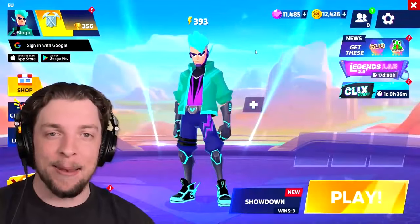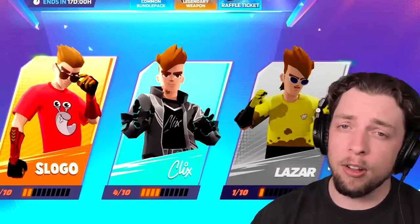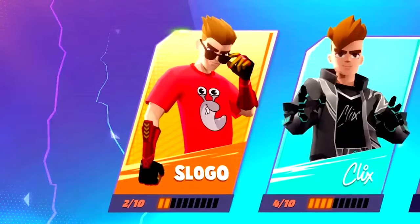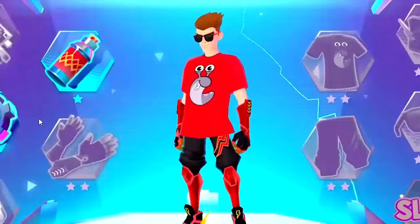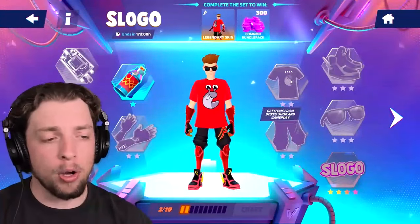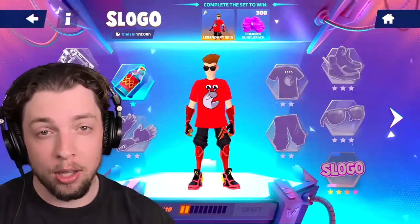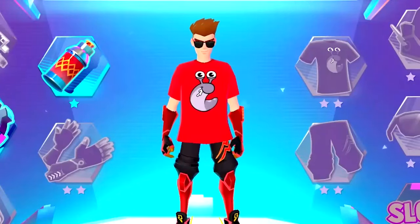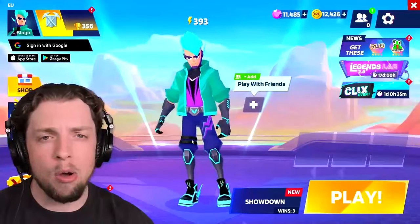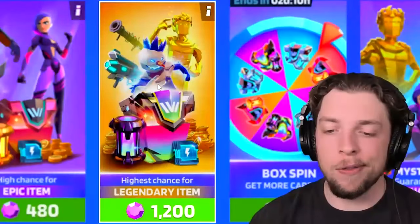Now it is time to use my skin. But before we do that, I'm going to show you a little bit of information on how to get it. You'll need to head over to the Legends Lab. Here you have a couple of great content creators to select from, but we know you're going to click Slogo. This is where you'll need to collect some items, which can be found in boxes, the shop, and just through gameplay. Once you've collected them all, you unlock the Legendary Slogo skin.